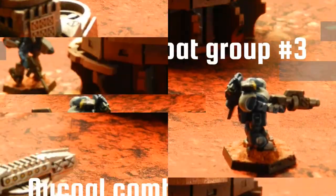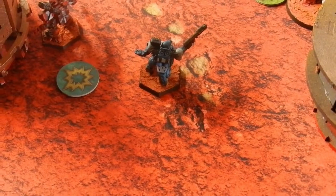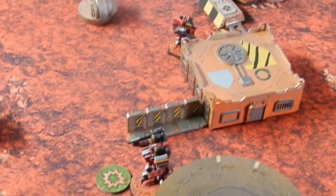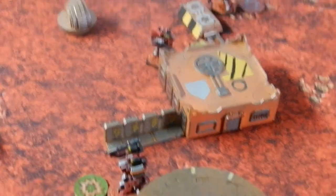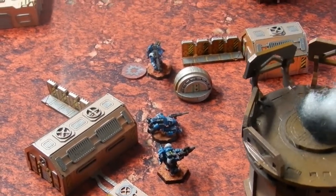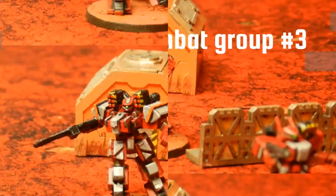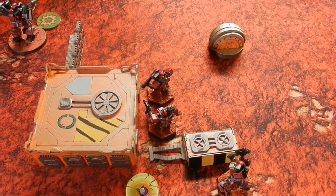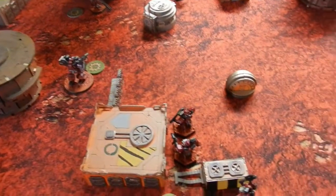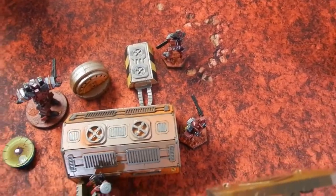Nukle combat group three: a Shazer tries to destroy a Warrior but does nothing; all other models move up to grab the objective. Peace River combat group three: two Warriors move up to claim the objective.